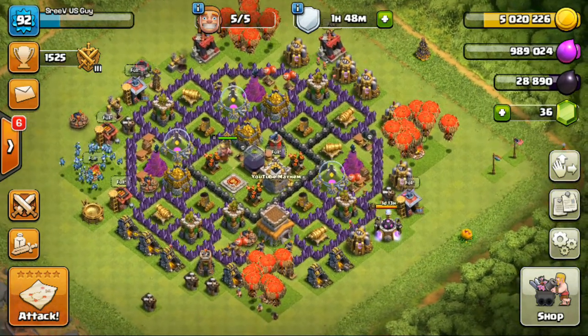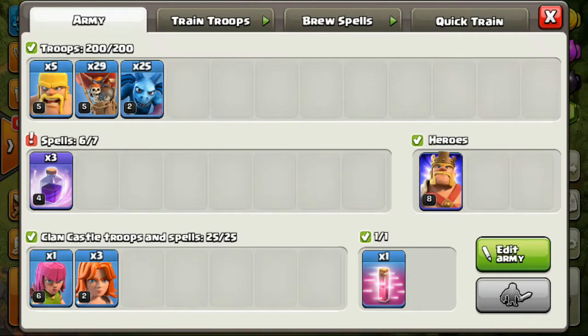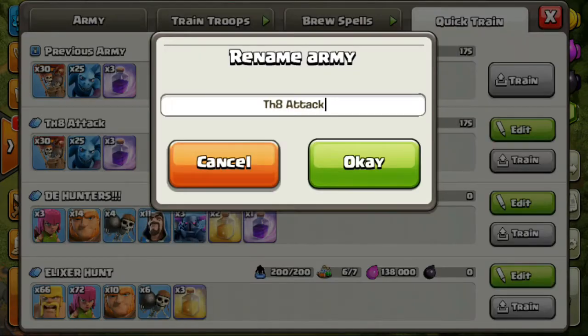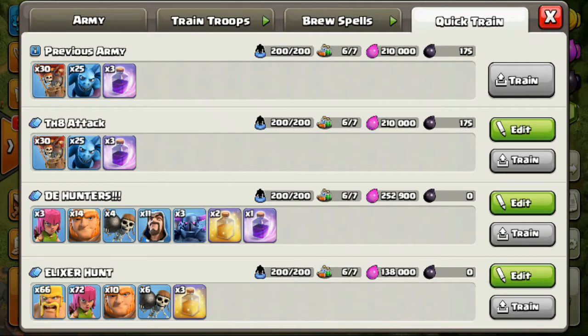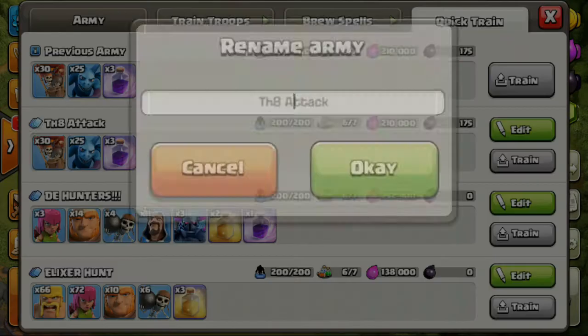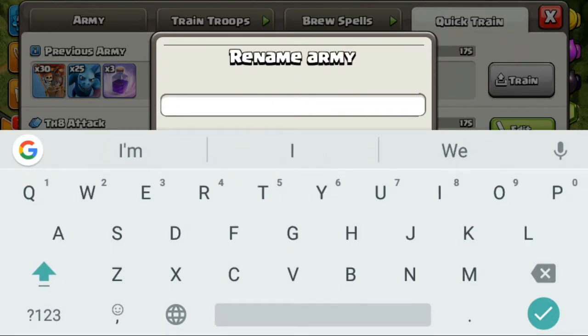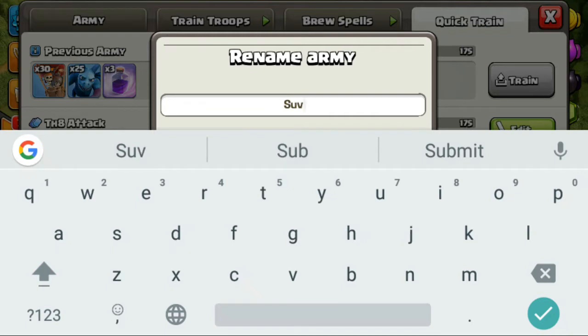The third tip is really easy and cool. You know the army status section where you can save armies? You can rename them — just click on the army you want to rename, tap on the text, and a pop-up will appear saying 'Rename Army.' For example, I'm going to name this one 'Sushi,' so you can even use emoji icons like a sushi icon.